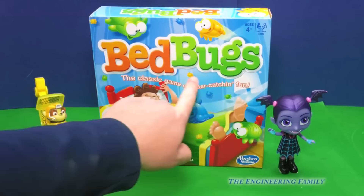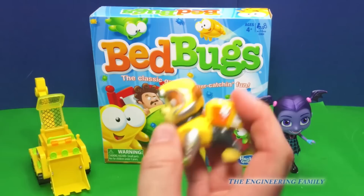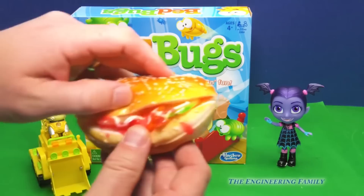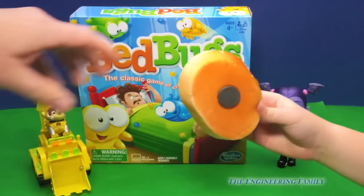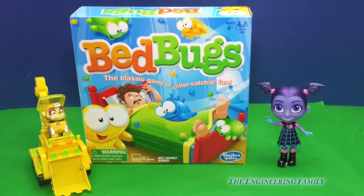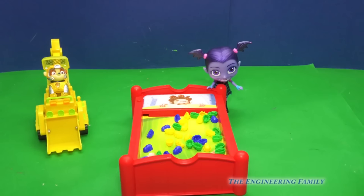Hey Assistant, what game are we going to play today? FedBugs. Bed Bugs! I am Mighty Pup Rubble and I am Vampirina. Well, I'm a Mighty Pup. You're just a Vampirina. I can turn into a bat. That's a good point. So we're playing for either this yummy sandwich - it has pickles, it's a squishy and it's a magnet - or this Cutie Tootie surprise. Which would you rather have? Dun dun dun!